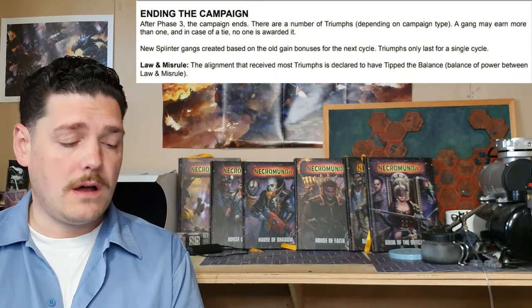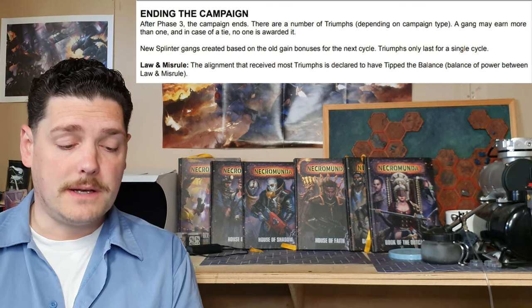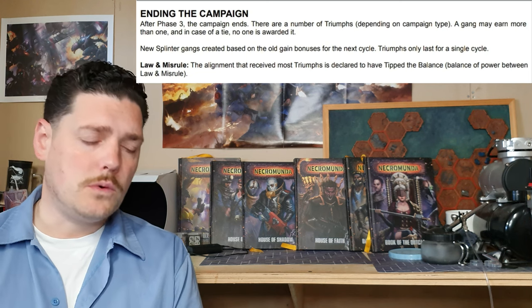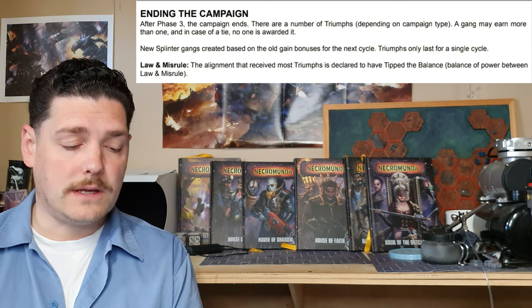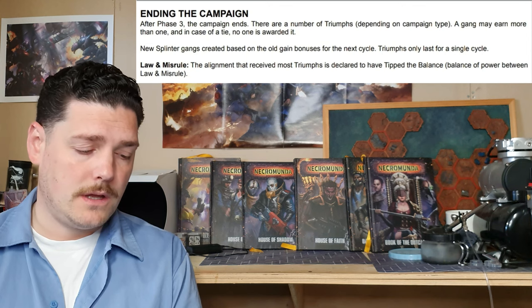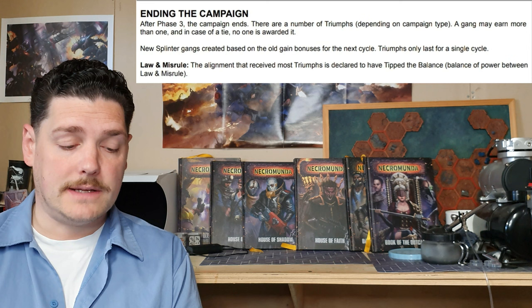Ending a campaign: after phase three the campaign ends. There are a number of different triumphs depending on campaign type. A gang may earn more than one triumph, but in a case of a tie no one is awarded. New splinter gangs can be created based on the old gang, with gang bonuses for the next cycle — triumphs only last for a single cycle. In Law and Misrule, the alignment that received the most triumphs is declared to have tipped the balance of power between Law and Misrule, and they are basically the winner.